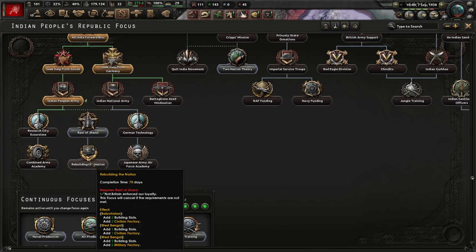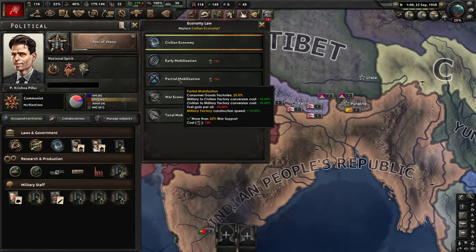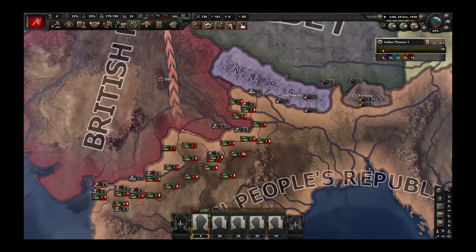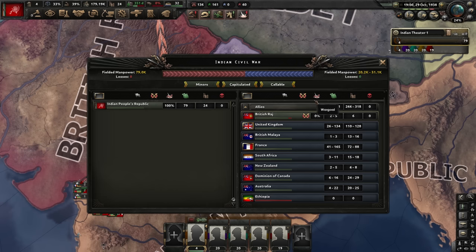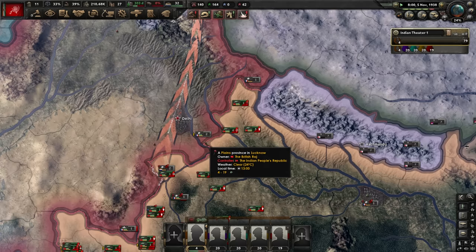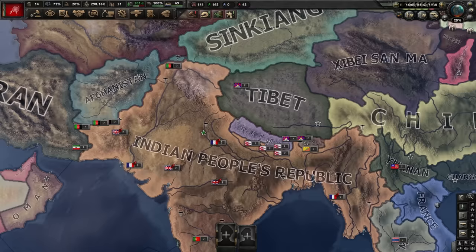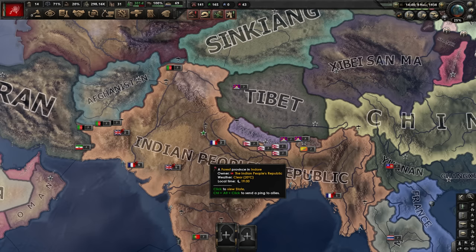For focuses, we'll get Rani of Jhansi — Lakshmi — and then Rebuilding the Nation, which gives a reasonable amount of factories for 70 days; that's one of the few good focuses India has. We'll also use the fact that we're at war to grab partial mobilization. They still have a couple of divisions — it doesn't matter because even if they have one division on Delhi I'll just circle Delhi, take the rest of the country, and it's over. Bada bing bada boom.